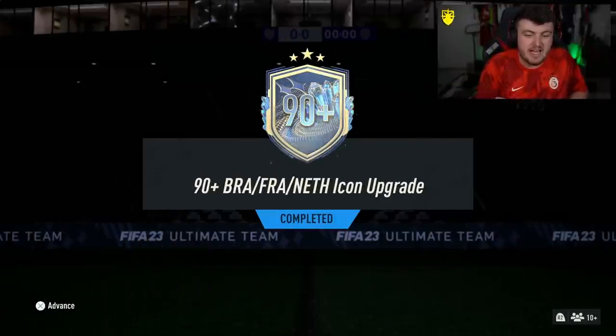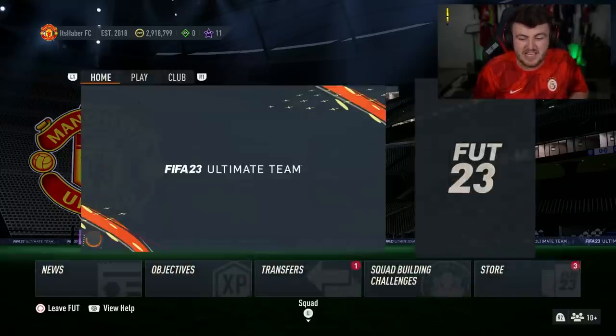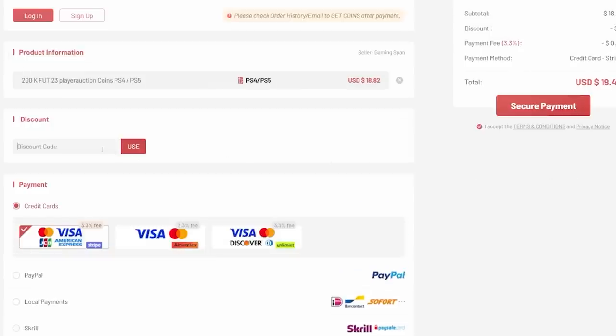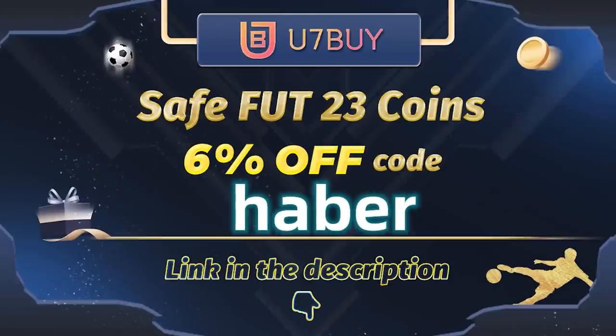EA released the 90-plus Brazilian, French, or Netherlands icon upgrade. Let's open up a bunch of these and hopefully get some insane icons. If you guys want cheap, fast, and reliable footcoins, check out u7buy.com. There is a link in the description down below. Make sure to use the code HABER to get yourself 6% off all of your purchases.